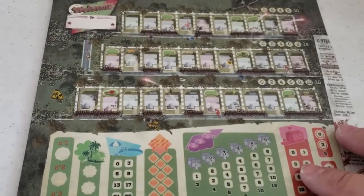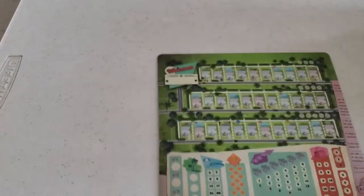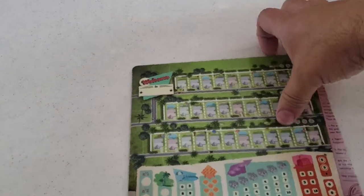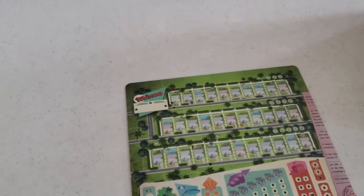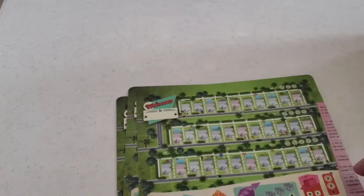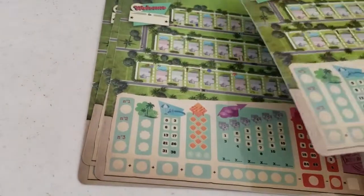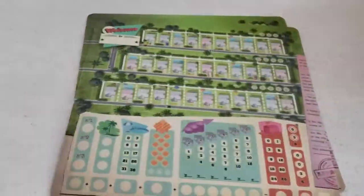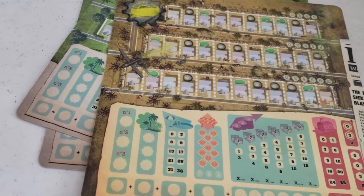Here's some new player boards. These are laminated player boards, so this one's the one you can do in dry erase. And they sent us a few of these. And then on the other side there's different — this one looks like it's the Christmas one. On the other side, this one looks like fallout.